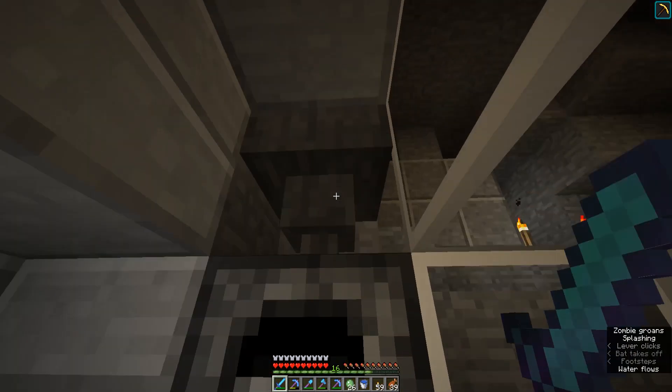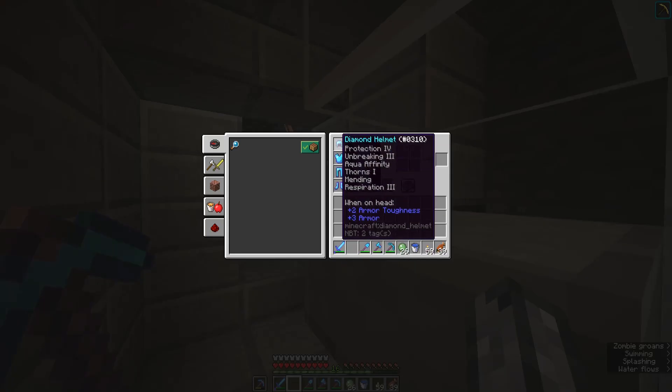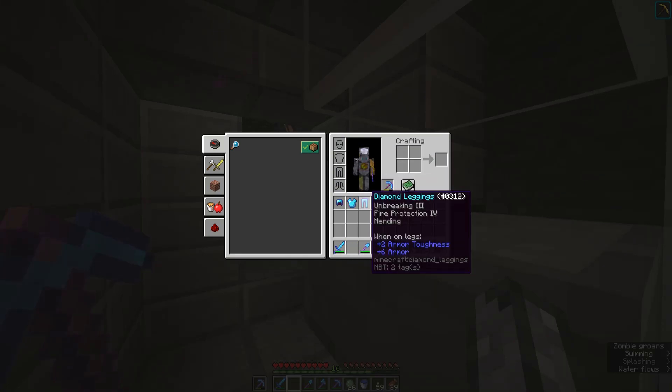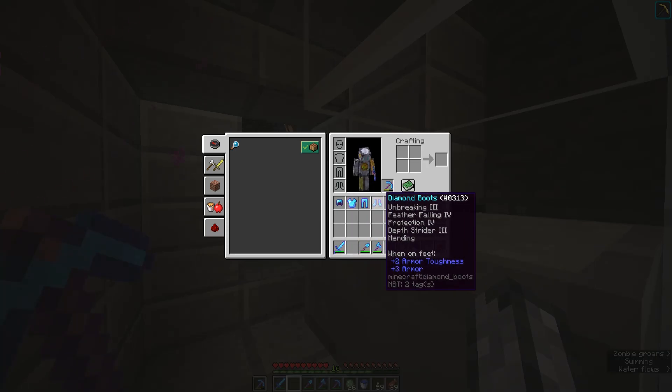So here we have a zombie farm. Now this is how I've been leveling this bad boy up. I have to remove this stuff so that I can — because these all have mending on them now. Yay, check that out. So nice. I like the feather falling four and the depth strider.